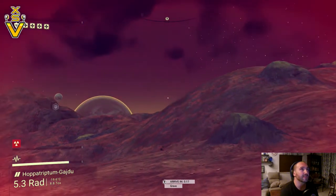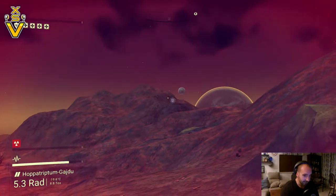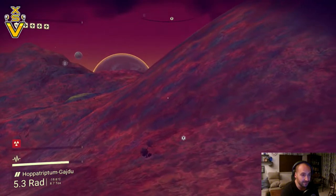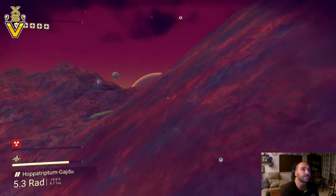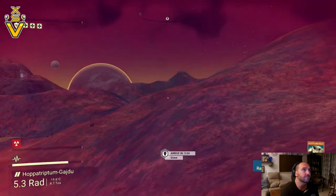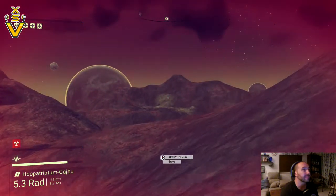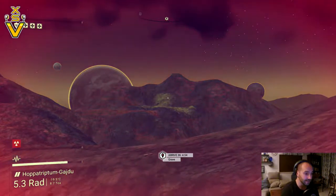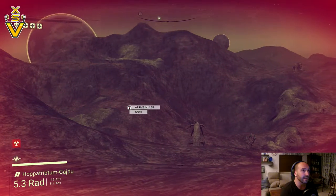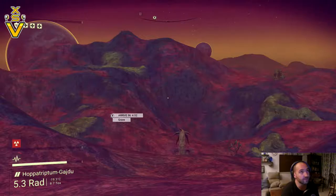Alright guys, this has definitely not been the most exciting let's play but you know — No Man's Sky, let's give it a chance. I know it's gonna be good; it's just this initial planet. There's not much out there at the moment to tell you what to do on this first planet, but I know one thing: I need to get zinc and iridium, and once I do I can repair my ship and get the hell out of dodge.